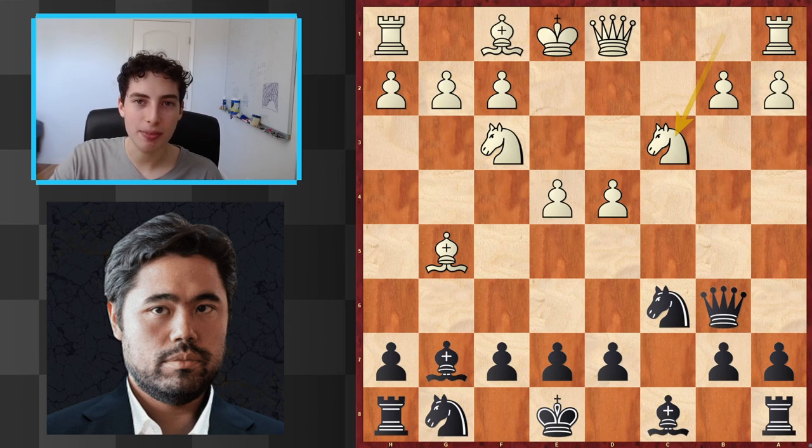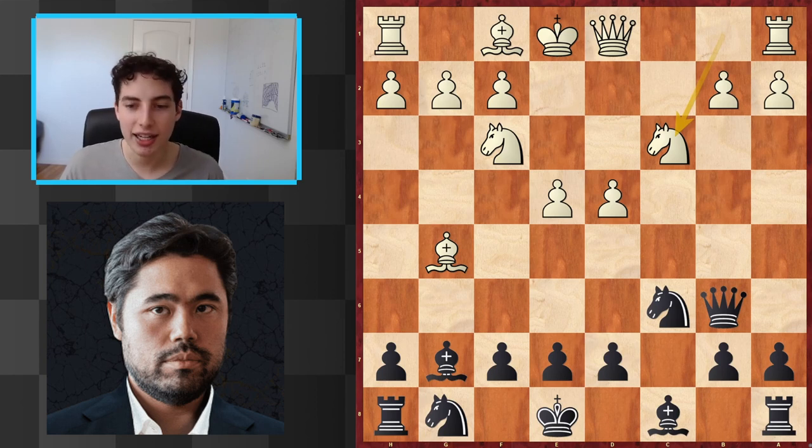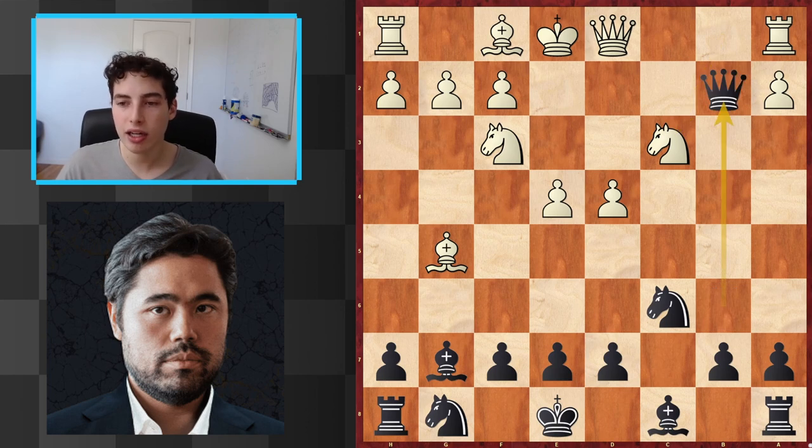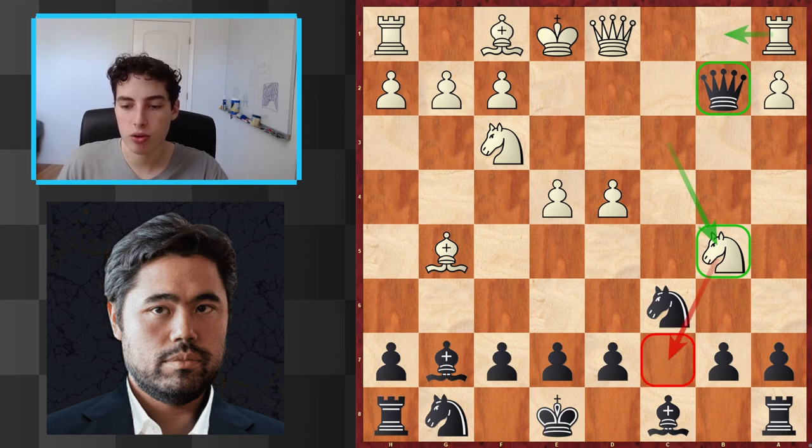Now, knight to C3 is objectively best and the engine gives around plus 0.7 for white, which is not a lot. And again, it's because of the potential energy in this position — we have all this pressure in the center and it's incredibly difficult to hold on. For example, taking here is a little bit premature in this position — it would allow the move knight B5. This is a common tactical idea that you really have to watch out for. The queen is trapped in some cases, and there's this huge fork, which is going to be pretty bad.